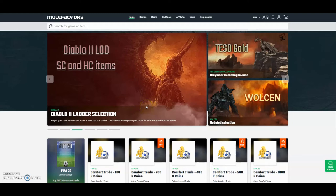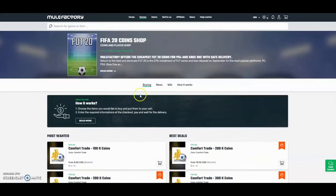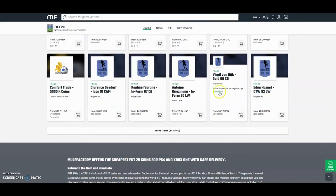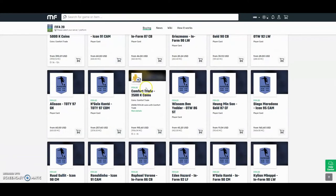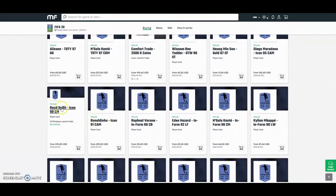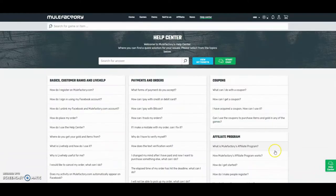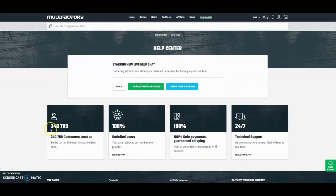Check out mulefactory.com and use the discount code 'ownfifa' for a discount. They have plenty of other games, they do loads of comfort trades, and you can buy Van Dijk — really cheap, the cheapest around. They have 80 different things you can buy like comfort trades, Team of the Year, icons, everything like that. They also do 24-hour support, it's 100% safe. Over 240,000 people have used this site — link down below in the description.